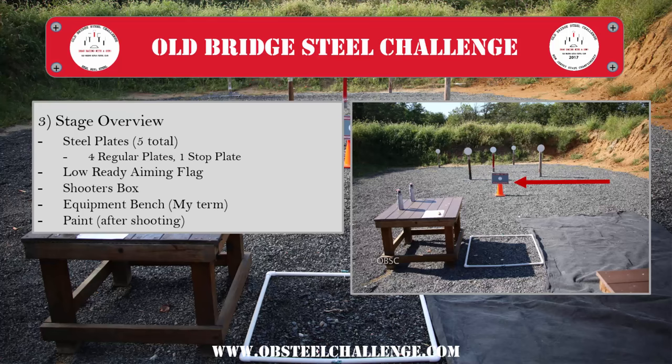When we talk about an aiming point, that would be your flag or your cone — in this case a cone and sign — that is your low ready aiming point. When you get to your stage, you're going to be told to step into the shooter's box by your range officer. Once you've stepped in, you'll turn around and place your mags to your left on the equipment bench. When you're all done shooting, your fellow shooters will grab a can of paint and paint your targets — and you'll do the same for them.